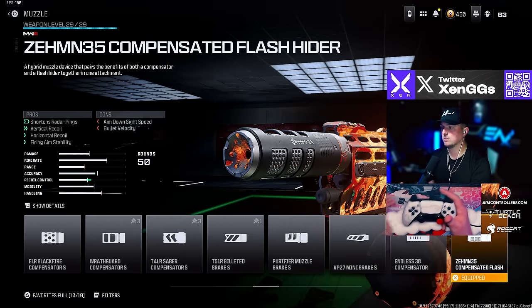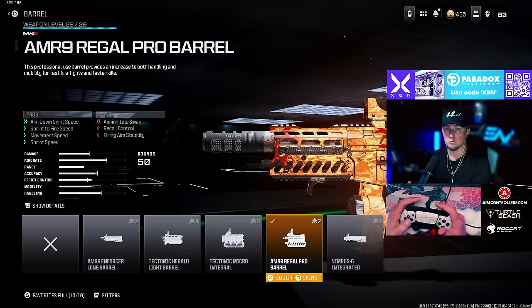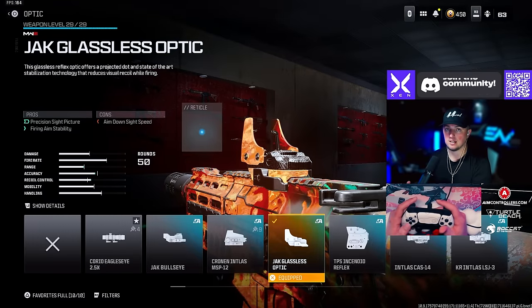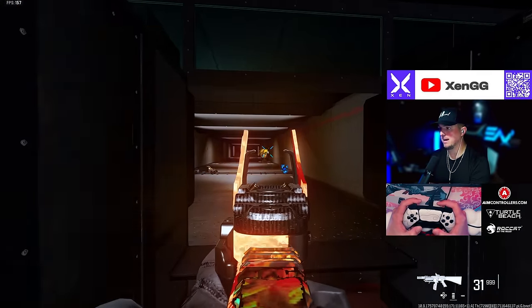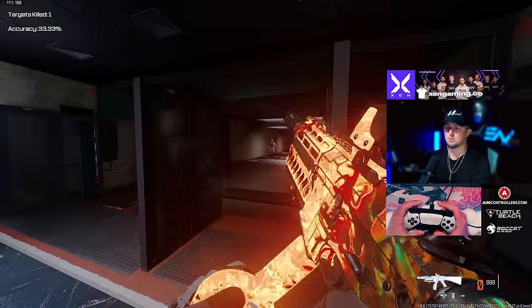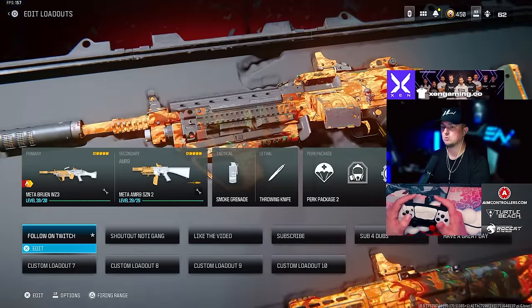For the AMR-9 this is a running-gun build but it's still very accurate. We're going with the Zimmon 35 Compensated, the Regal Pro barrel, the DR6 Handstop underbarrel, the 50-round mag, and the Jack Glassless optic. Here it is in the firing range — very accurate, very high TTK, and very solid as sniper support too if you put a longer barrel and 100-round mag on it.